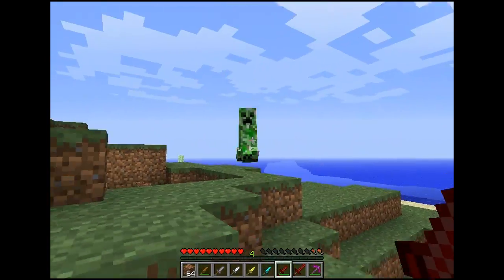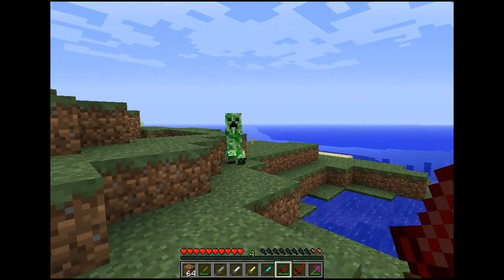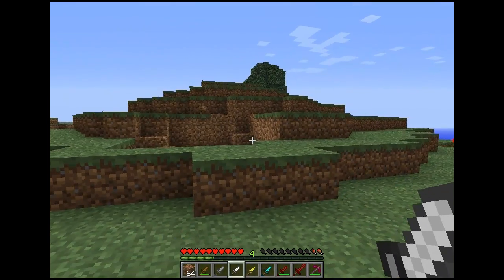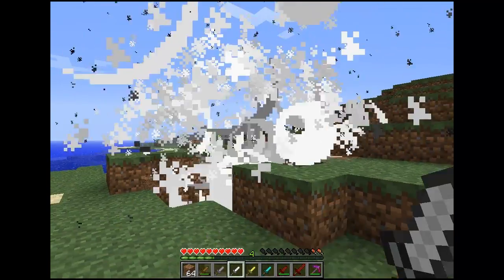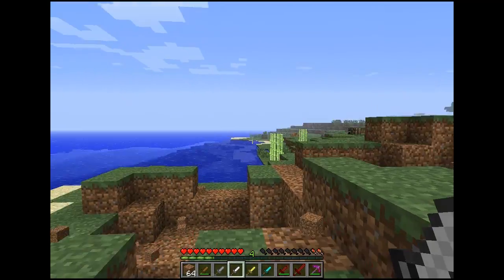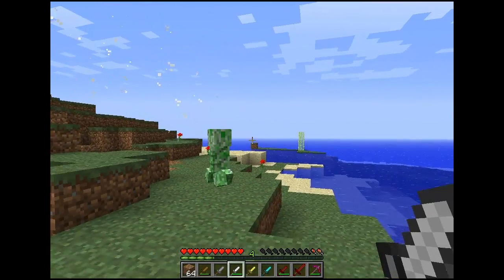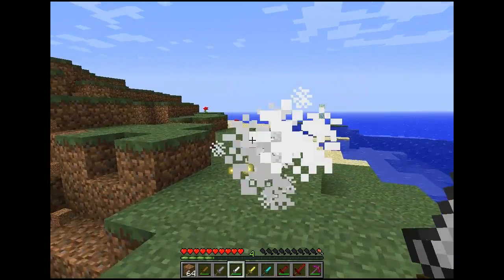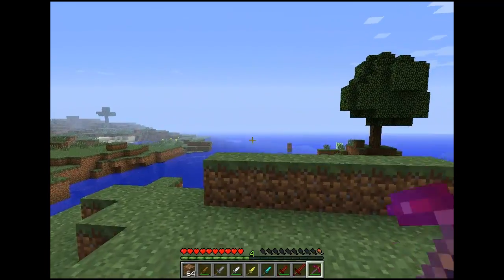Redstone dagger: one, two, three, four, five. And just to prove it's not all the same, I'll use an iron one this time. And you can still block with daggers. Two, three, four - there we go. So it's all got the same amount of time to kill as your sword counterparts.